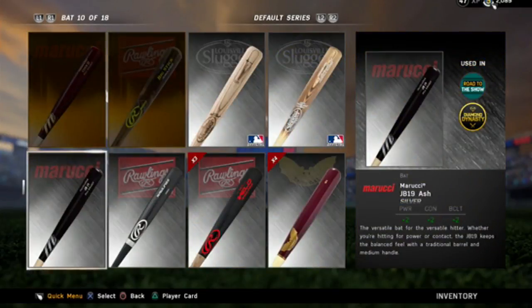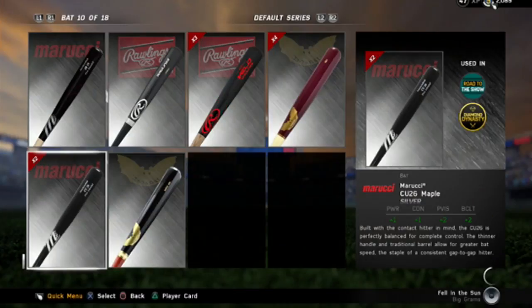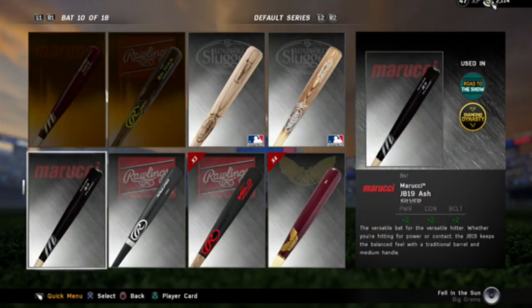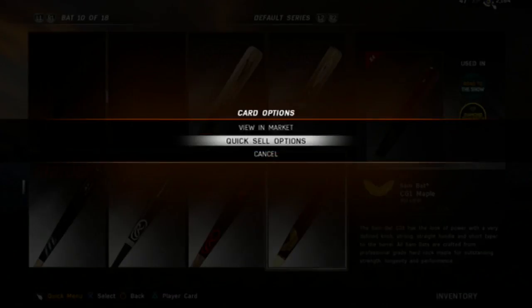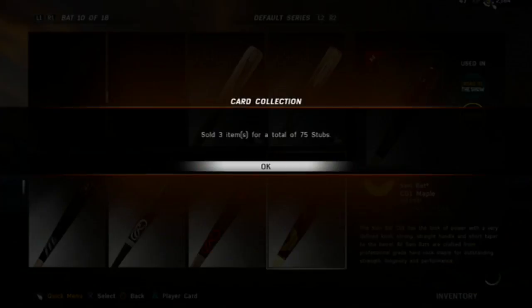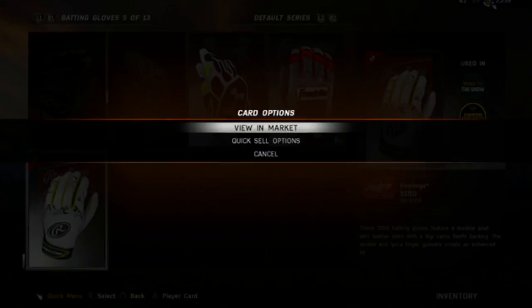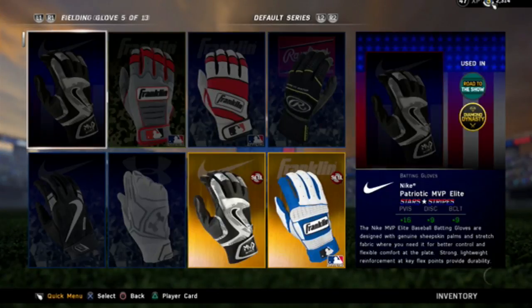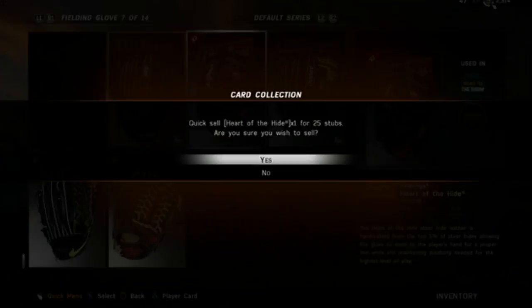The last thing you can do, which I really like doing — you don't need more than one bat. Go ahead and just quick sell them. They hardly go for more than the price. You can just go ahead and quick sell all of these, make some quick 50 stubs, 75 stubs right here. It just keeps going up over time. This is a great way you can sell your unwanted equipment that you're never going to use and then make some quick stubs off of it.